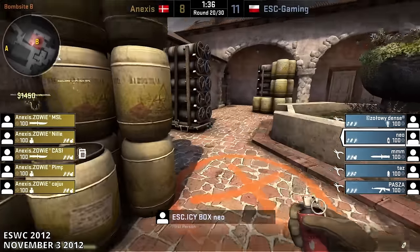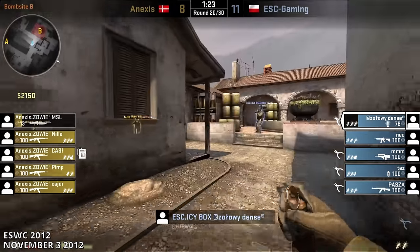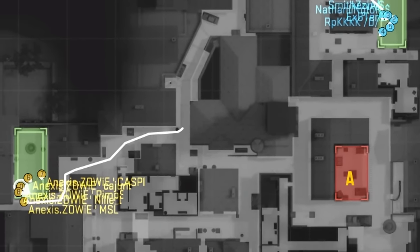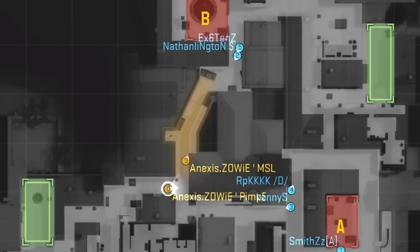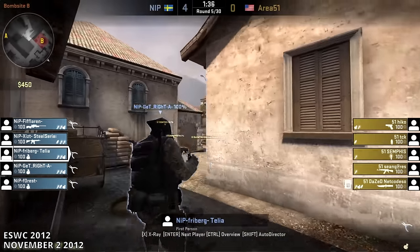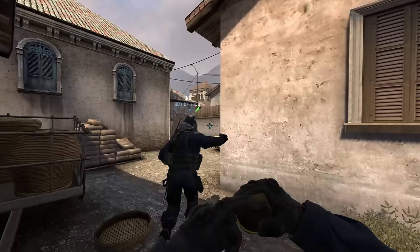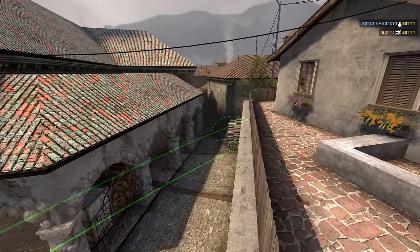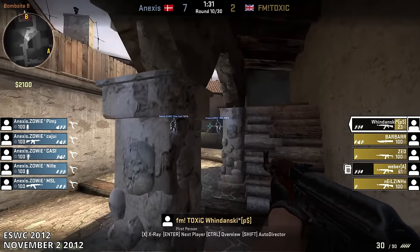When we look on HLTV, the very first set of demos played on Inferno came from ESWC 2012, CSGO's first big international event. Back then, it was common to see CTs leave Banana entirely to the T's and simply defend from the bombsite, because CTs spawned further away from Banana than the T's did. This gave rise to one of the earliest tactics: throwing two high explosive grenades down Banana at the start of the round. These HE grenades would damage T's as they entered Banana, making them softer targets and easier for CTs to hold.